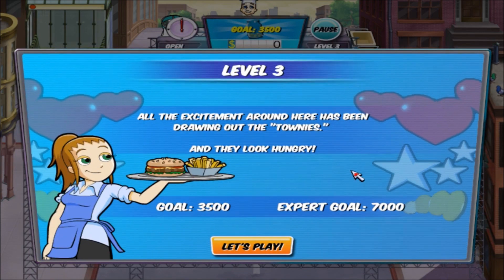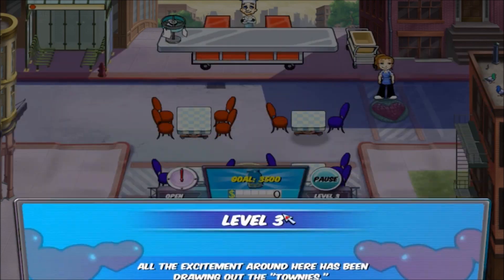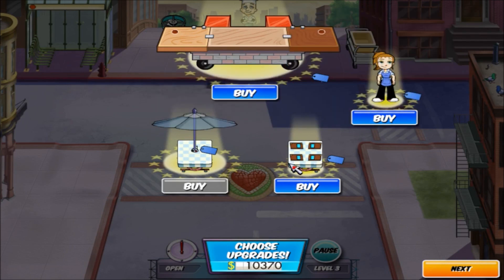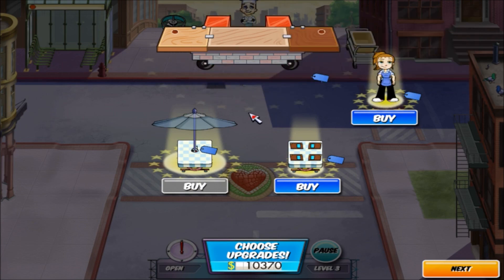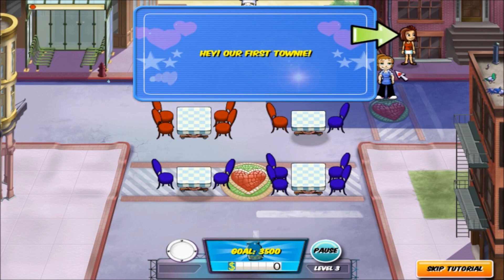Level 3: All the excitement around here has been drawing out the townies, and they look hungry. Gold 3500, Expert 7000. I have 10 grand — speed up Cookie first before I worry about them ordering faster, so I can actually keep up.